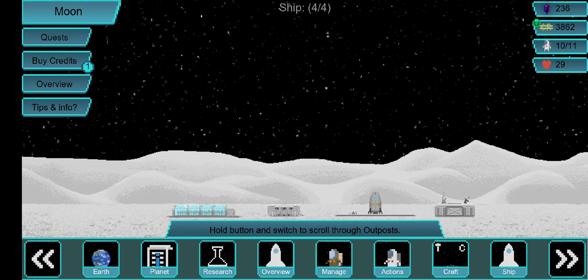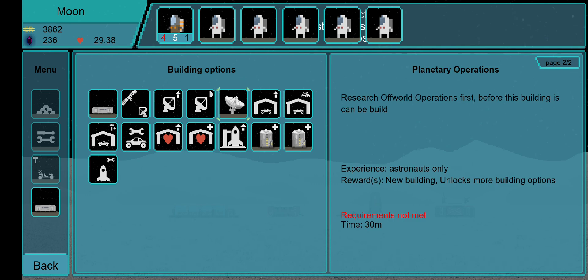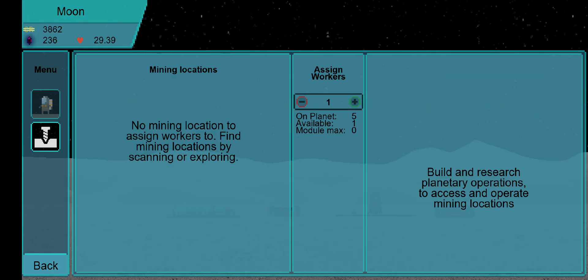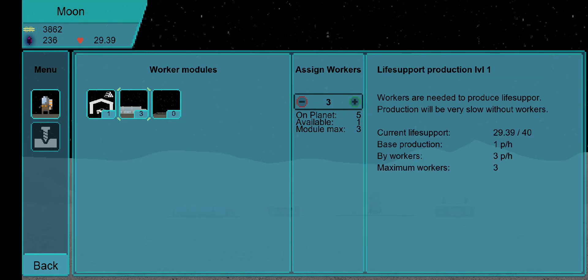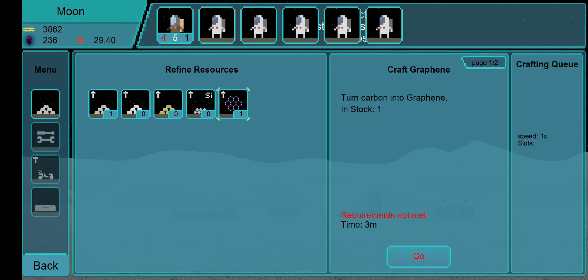For off-world exploration, it allows you to build Planetary Operations. Using that, I can build mines and send workers to work in them, though I don't currently have any mines. Right now my workers are working in life support production, and I have one in crafting modules so he builds me stuff.